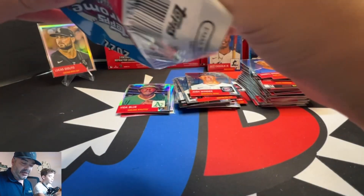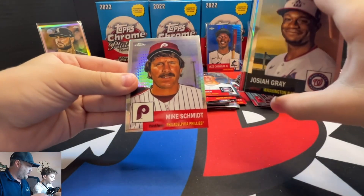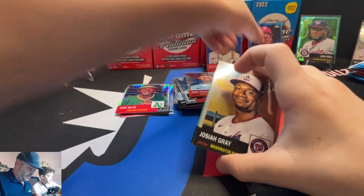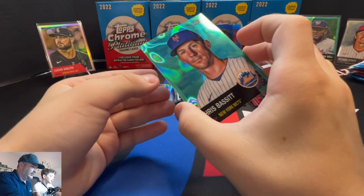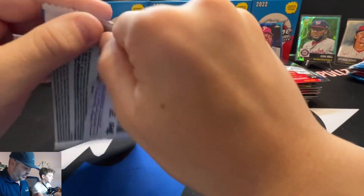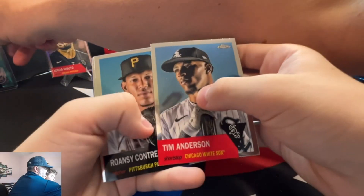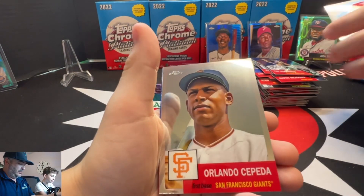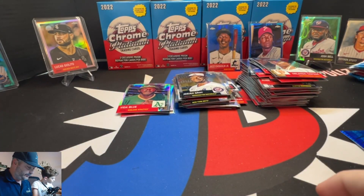These vets and retired players have great autos. I love Schmitty — that's when I grew up, when I was Jackson's age. So we got two PC hits in this one. We got, like, a Hall of Famer out of 299. Ryan Howard — this is a Phillies rip; we just need a Bryce Harper. I'll keep Howard. Thurman Munson blue — look at that blue, it's so bright. Yeah, that's a blue — it's really sunny.